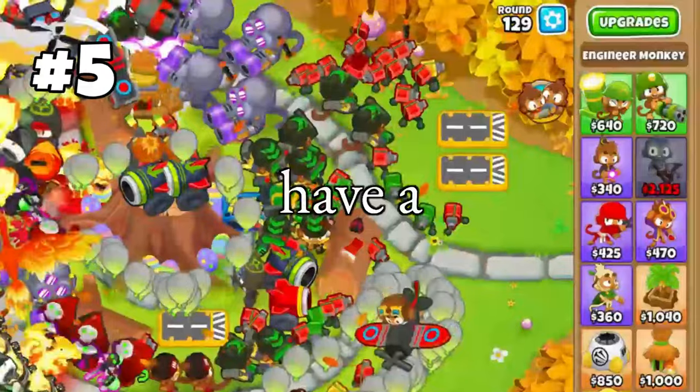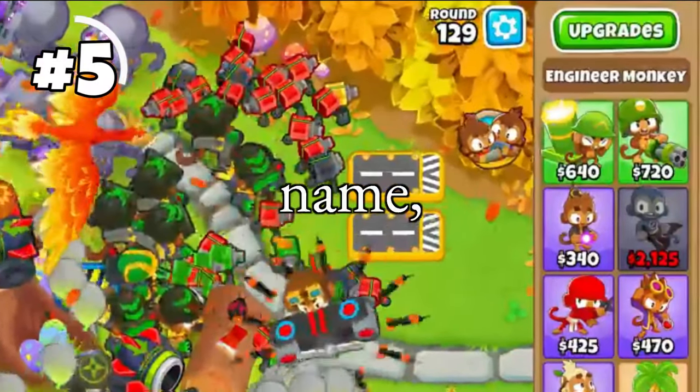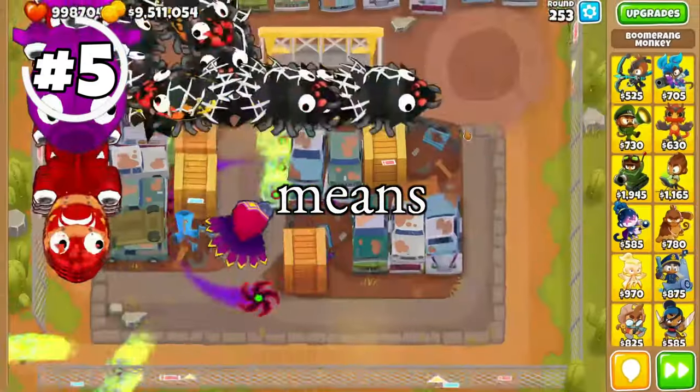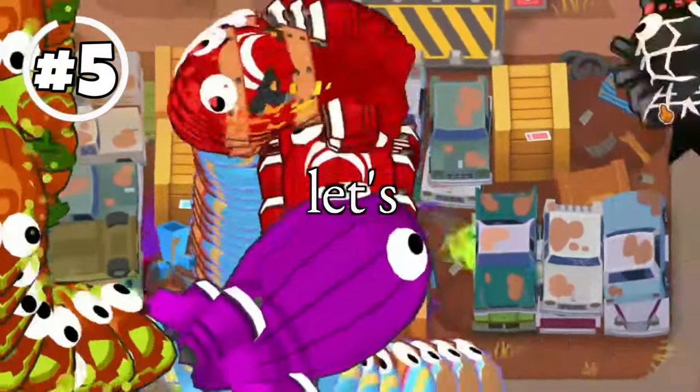If you're playing in co-op, you have a randomly generated censored name, but in challenges and any other stuff like that, you can have your own Netflix username, which means that you can name yourself Poopy Fart Smanner.